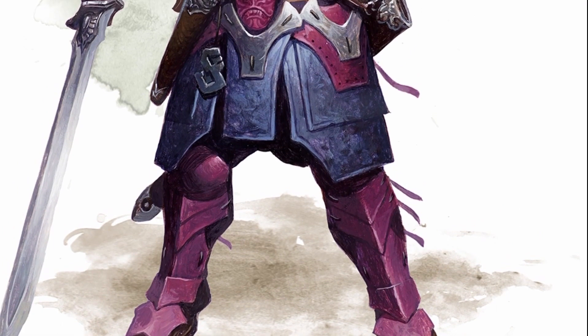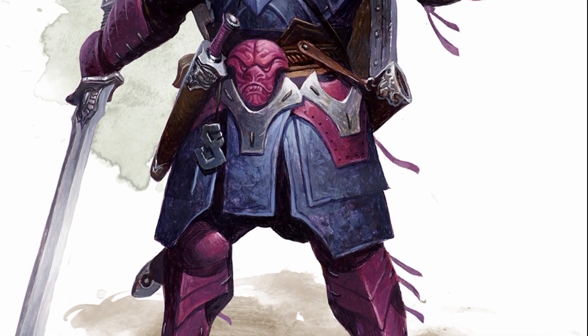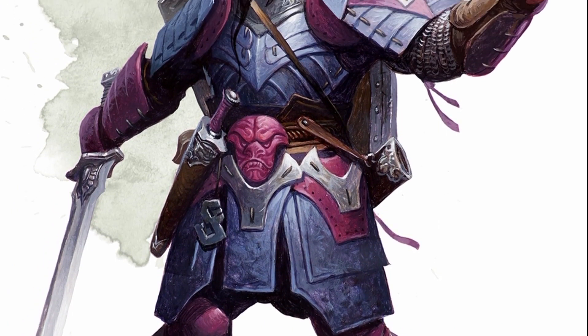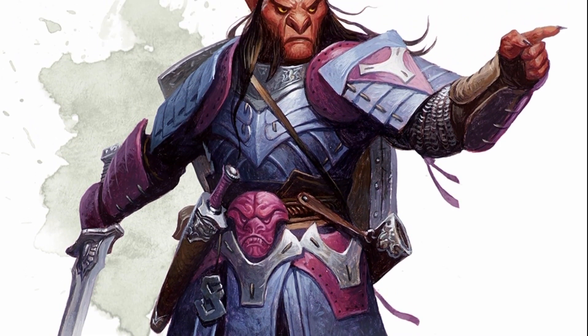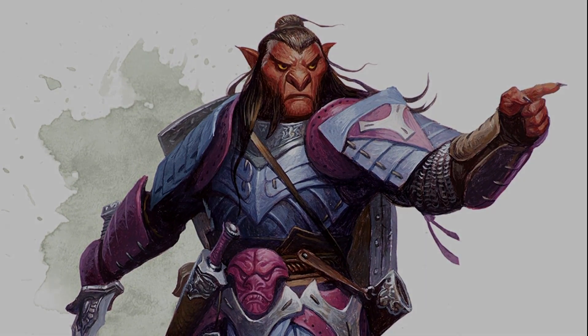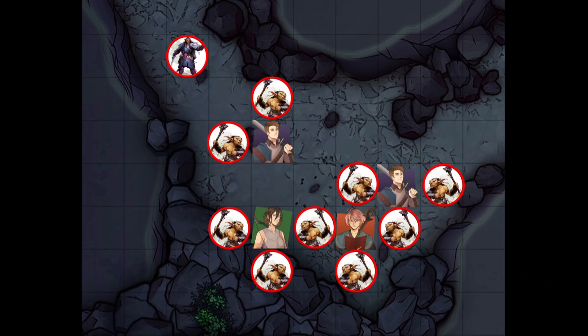A Hobgoblin in D&D's lore is supposed to be a larger Goblinoid with better physique and better intellect than the average Goblin. Mechanically, they are meant to be the leaders of a Goblin band. Like mentioned in the last video, Goblins can stealth and take the Disengage action as a bonus action, making them hit-and-run or swarming creatures. With a Hobgoblin leading them, the strategy changes — I would have the Hobgoblin lead a party of Goblins who try to surround the party to activate its Martial Advantage trait.